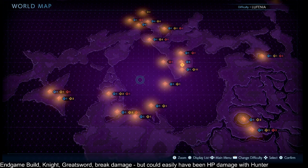Hello, in this video we're looking at an endgame build in Stranger of Paradise using the Knight with the Greatsword. By endgame I do mean floor 200 plus, even though some of the components of this build can become available as early as floor 13 or so.